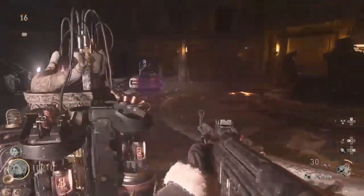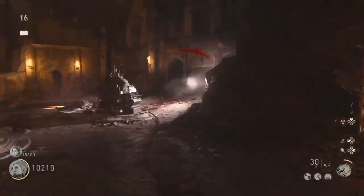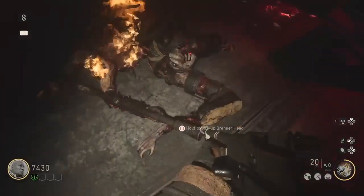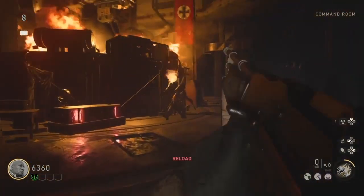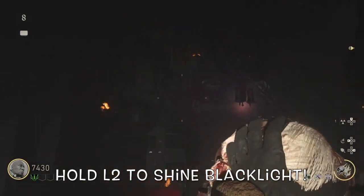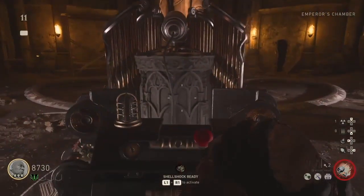In step seven of the easter egg, the Voice of God, you must find five paintings throughout the map which will reveal the notes required to activate the Voice of God. To reveal these notes on the paintings, you must pick up Brenner's head. Brenner is the big enemy that shows up with the flamethrower. Once you kill him, you can pick up his head and press R2 to shine a black light. Use this black light on all five paintings to reveal the hidden notes. Here are all the locations of the paintings you need.